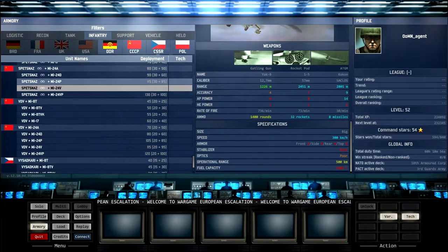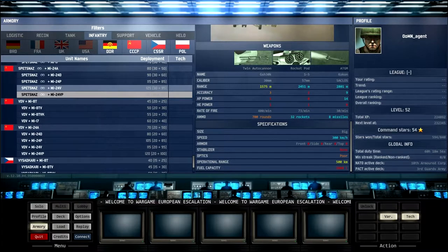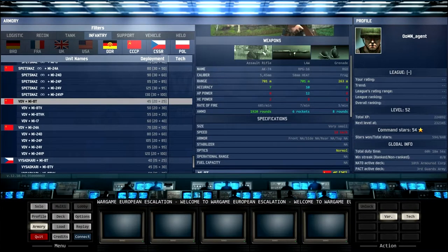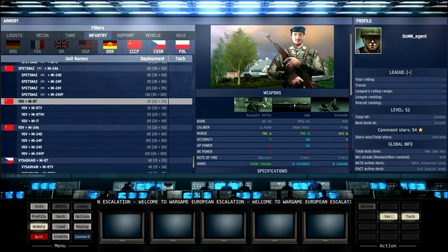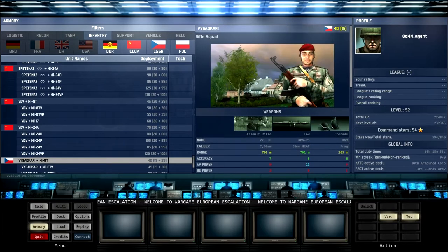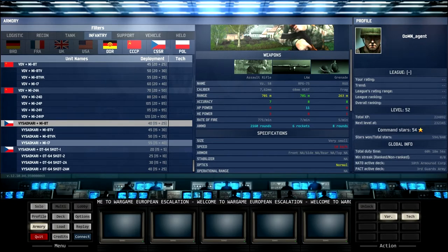Then you've got the Vzdušné Síly — hope I pronounced that right, almost certainly didn't — which is the Czechoslovakian rifle squad. Similar to the VDV but they cost a bit less. They've got a worse RPG key but more ammo for their assault rifle, making them a more infantry-focused unit than the VDV. Apart from that they're identical — they get the Mi-8 family and also their very fast Scotts. Overall just a rifle squad and basic infantry unit, and I think that covers Warsaw Pact infantry.